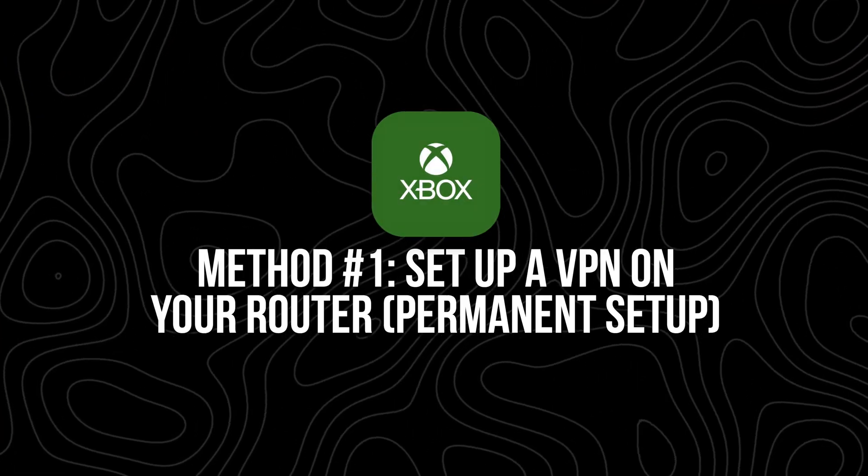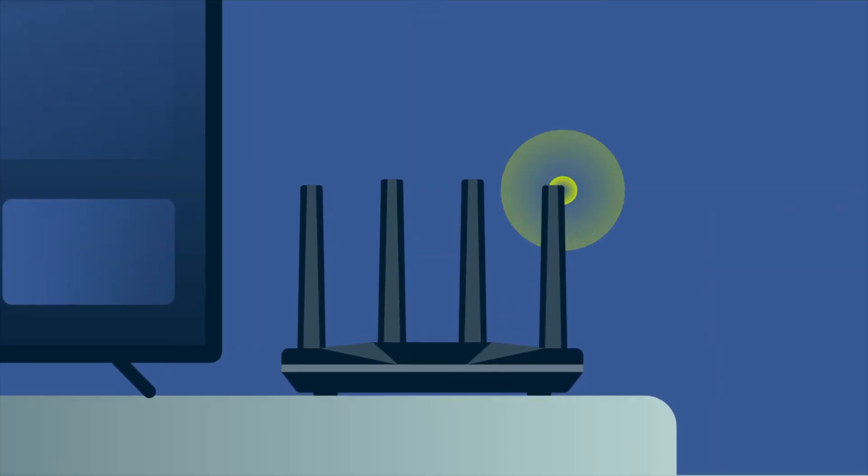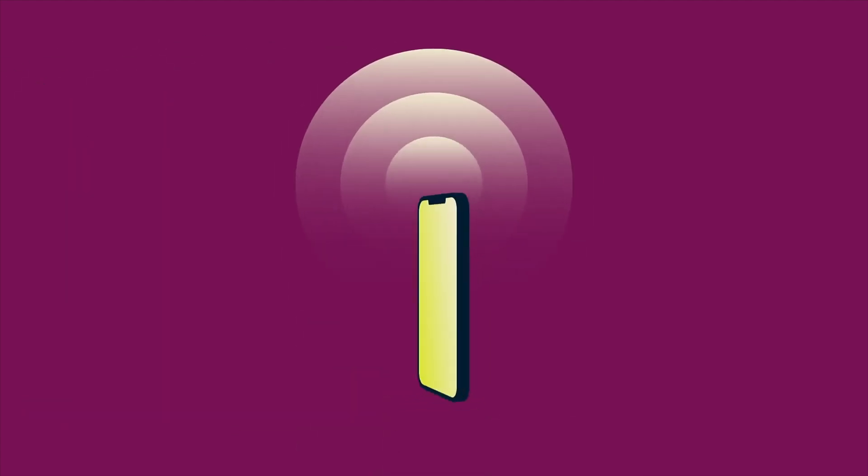Method one: set up a VPN on your router — the more permanent setup. Let's start with the router method because this one will cover all of your devices at home, including your Xbox. Instead of installing a VPN on your Xbox, which we know you can't do, you install the VPN directly on your Wi-Fi router. Then anything that connects to that router is automatically using the VPN — no extra steps required. But here's what you need to know: not all routers support VPNs.